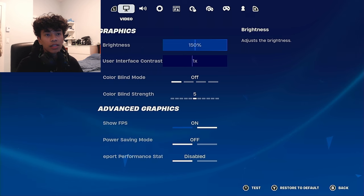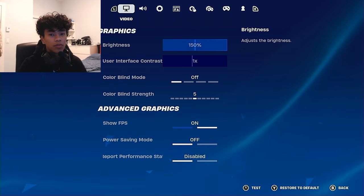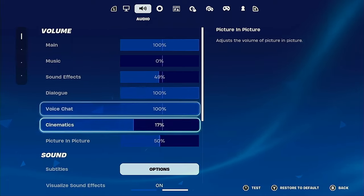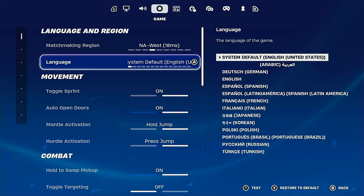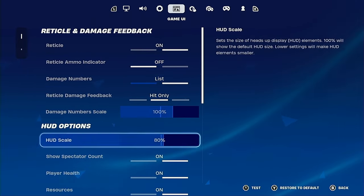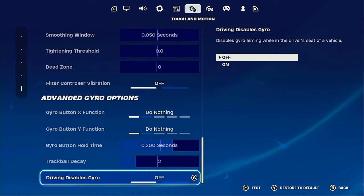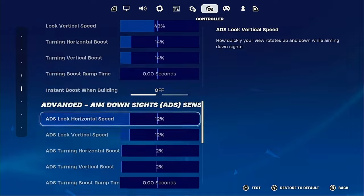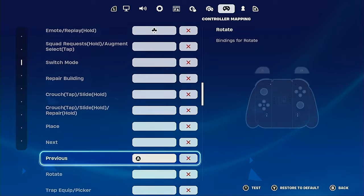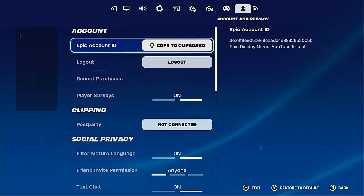Now I'll show you guys all my settings from start to finish without my face cam blocking the view. Here are the graphic settings, the volume settings, my language settings — English — and going all the way down. Pause the video if you need. Here are the gyro options and my gyro sensitivities, my input controller settings, and my controller binds.